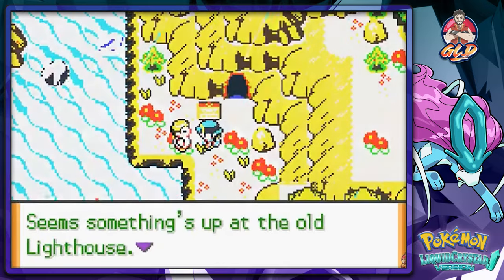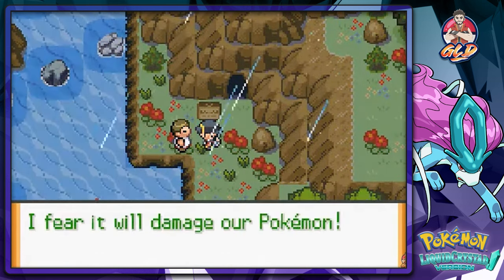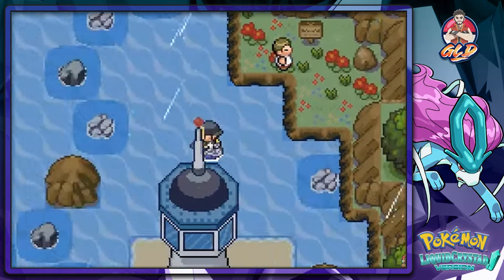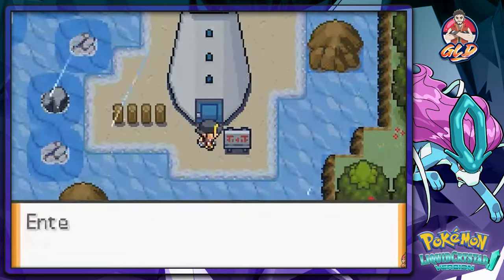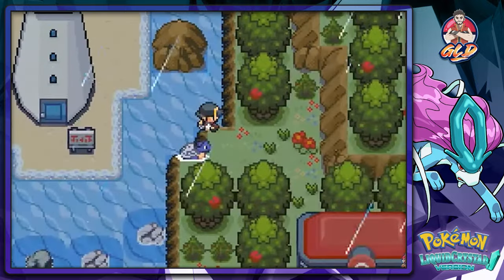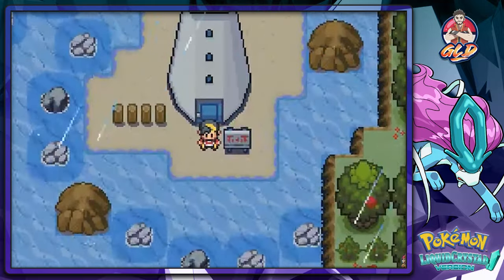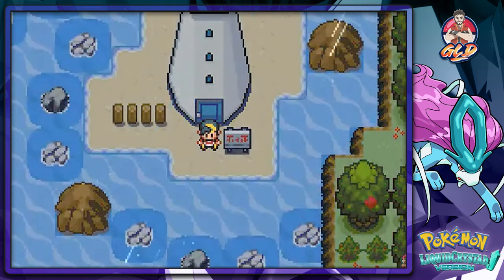Someone inside says something is up in the old lighthouse - those guys transformed it into a contraption that sends out a deadly signal and it will damage our Pokemon. So I guess that's what those antennas down south are. Here is the lighthouse - enter with caution. We're stopping right here, guys. It's going to be long and hard but it'll be fun! Thank you for watching - I'll see you next time.